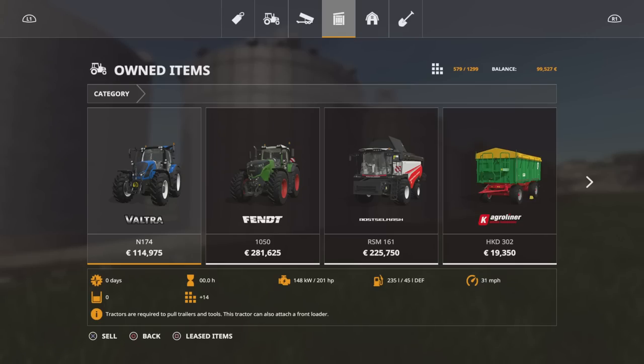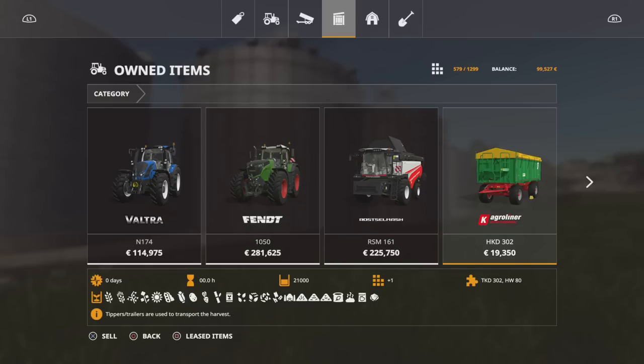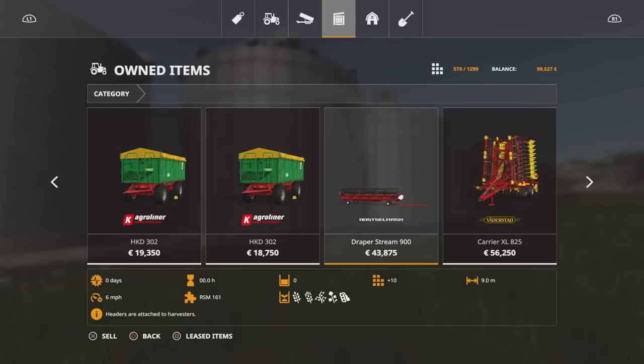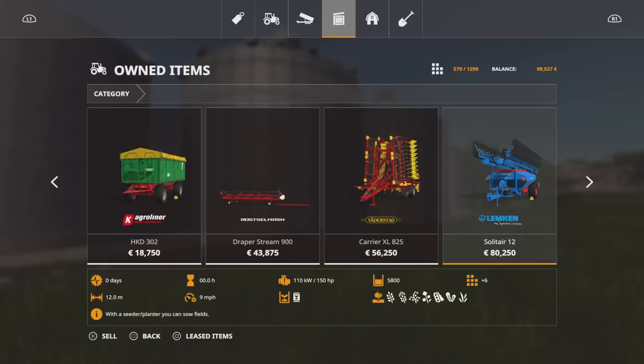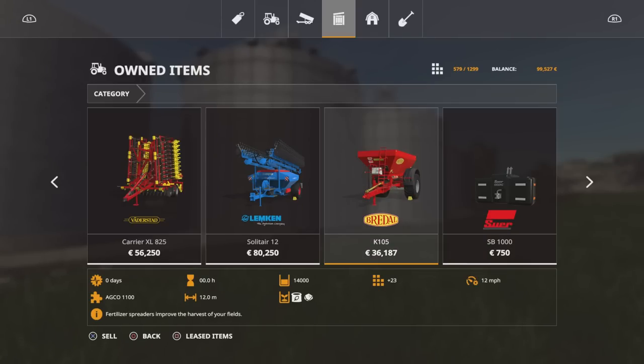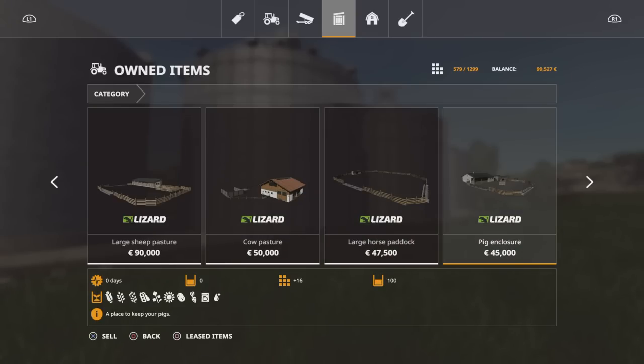As far as what we start with: a Valtra N174, a FENT 1050 which is rather handy, a Rosselmash RSM161, two Agri-Liner trailers, the header Draper Stream for the Rosselmash, a cultivator, Lemkin Solitaire 12 planter, a Cedar, the K105 Bredel lime and fertilizer spreader, and some weights. Then we have all the animal pens.